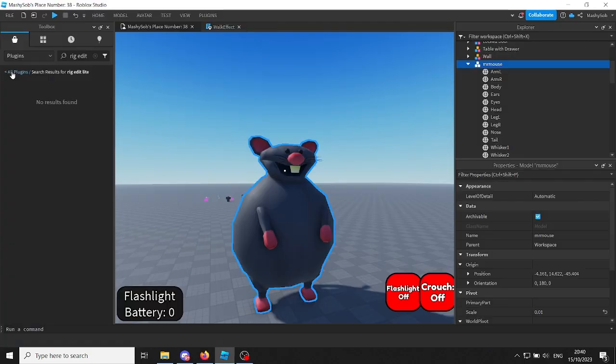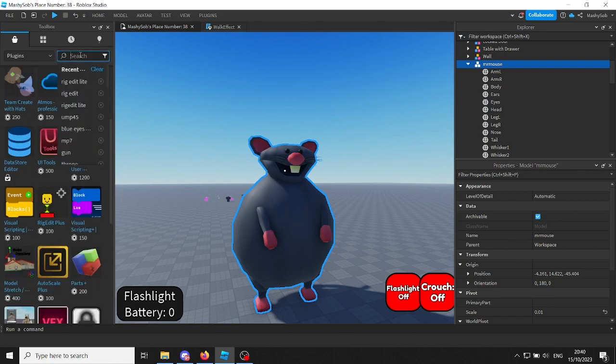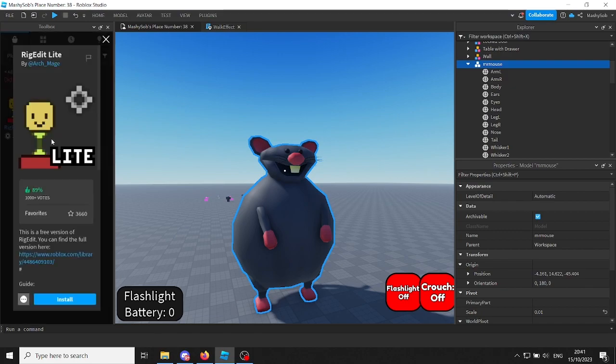I'll be using Rig Edit Light. I can't find it in the plugins — is it deleted now? Oh, it's one word, that's what I was going wrong. Undo redo support — wait, is that only in the full release? This is going to be tough. All right, let's just try and use the free version. If not, then I think I might have to go with the pro.